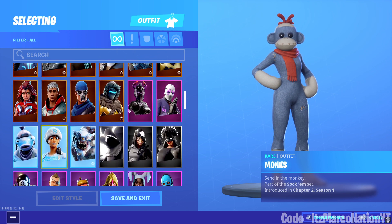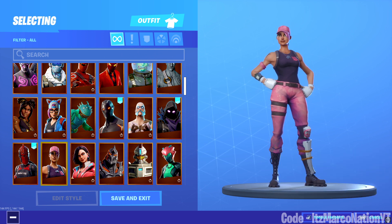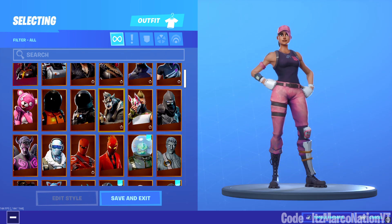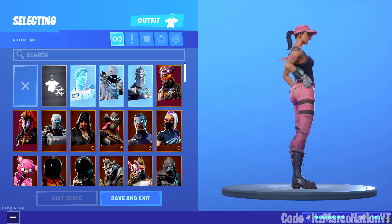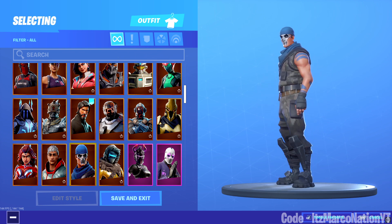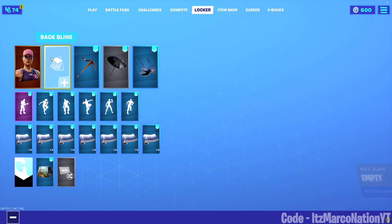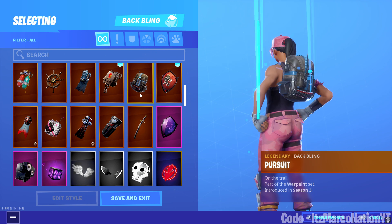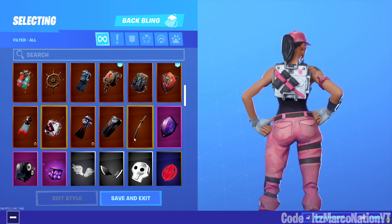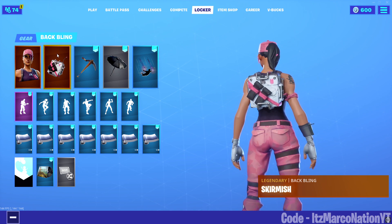These are the most obvious ones, I'm sure everybody knows about these. Later in the video it's going to get a lot more secret — a lot more things that you probably don't know about. The first two are the Rose Team Leader and the Die Cast, introduced in Season 3. Both legendary skins. You get these by buying the game initially. The Die Cast comes with the back bling called Pursuit, and the Rose Team Leader comes with the back bling called Skirmish.